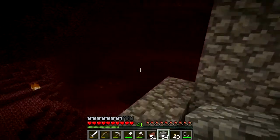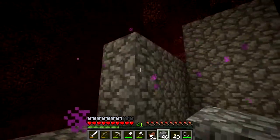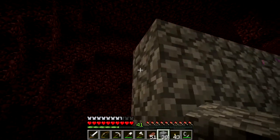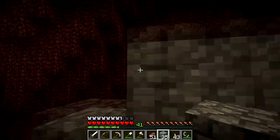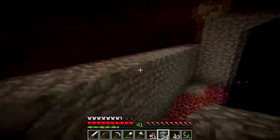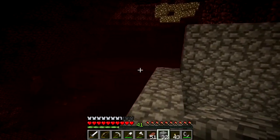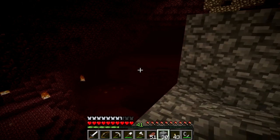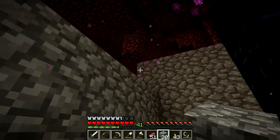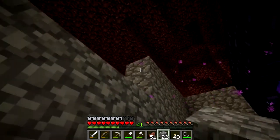Oh, there it is. Okay, so this wall suddenly became a large priority. Please just let me have enough cobble. There we go. Just deal with this scary, angry baby. It's over there. Yeah, that's what I was afraid of. And that, children, is why we have cobble. And I got just enough — I can build from down here and be relatively safe.